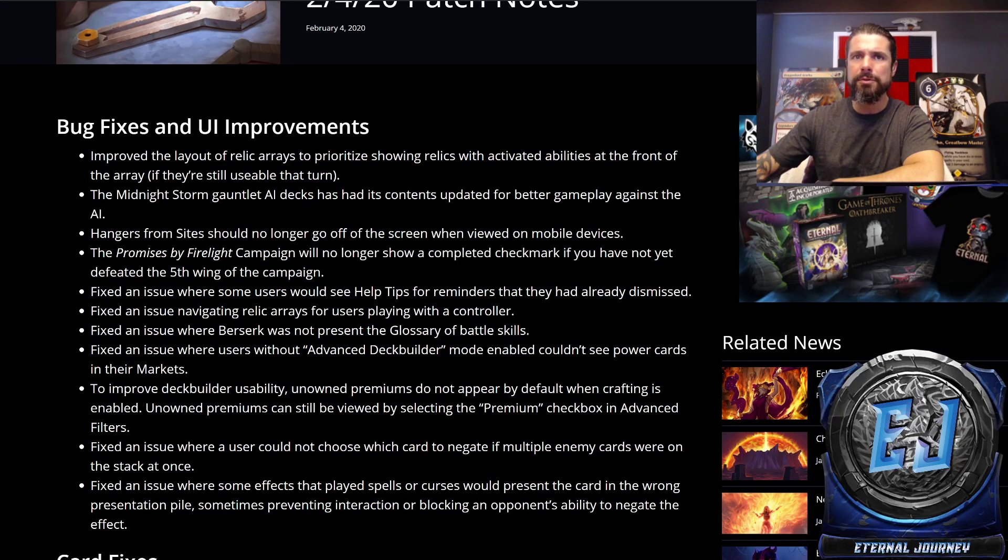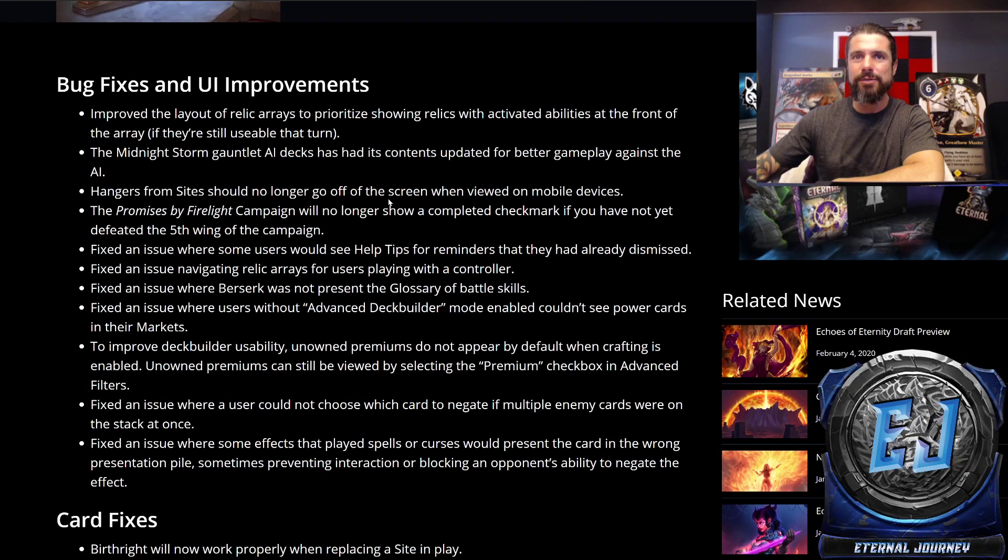To improve Deck Builder usability, unowned premiums do not appear by default when crafting is enabled. Unowned premiums can still be viewed by selecting the premium checkbox in the advanced filters. Oh my god, that's going to be huge. Can't tell you how annoying it is to see all these premium legendaries you don't have taking up space when you're trying to search for cards. I like that one — it's a minor one, but it's definitely a quality of life one.